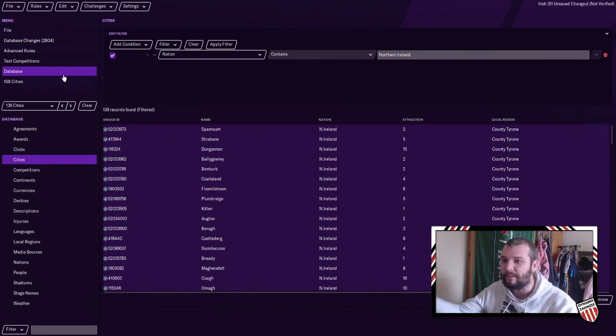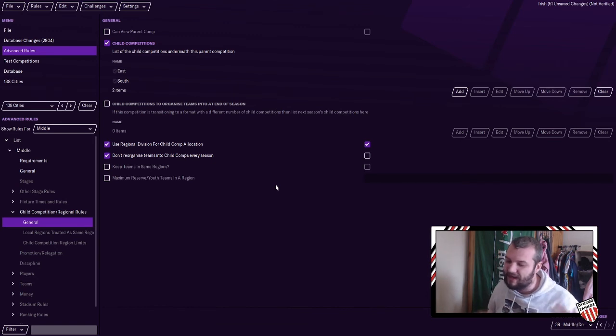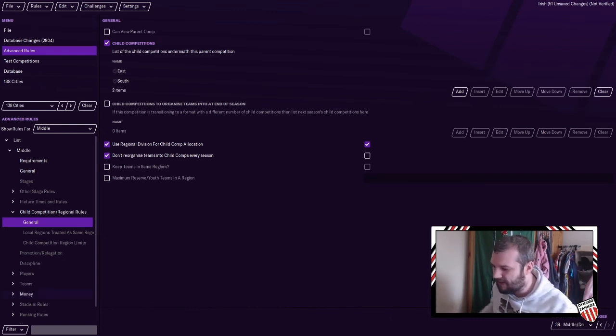This specialization also allows you to do things like regional cup competitions, which is what the next video will be about. If you want a cup competition pulling from specific regions — for instance, a Yorkshire Cup pulling only from teams in Yorkshire — I'm going to show you how to do that in the next one. So yeah, that is regional divisions and how to set up regional divisions and make sure that the competition pulls from those regional divisions. It is very powerful.